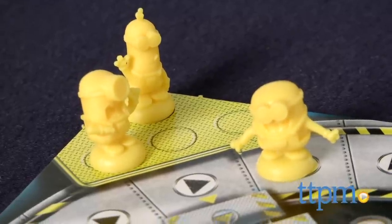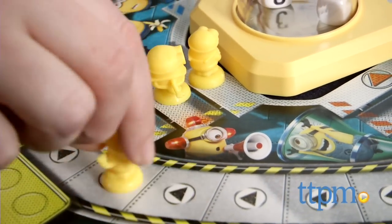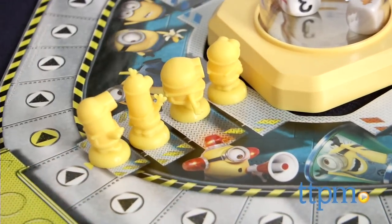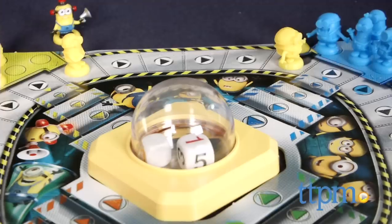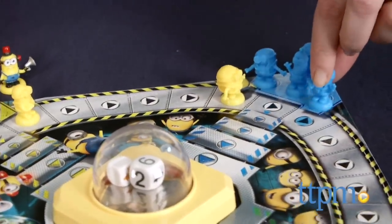The object of the game is to be the first player to move all four of your minions onto the four finish steps. To do this, you must pop the dice roller and move your minions around the board the number of spaces popped. In order to get a minion on the board, though, you must first pop a six.